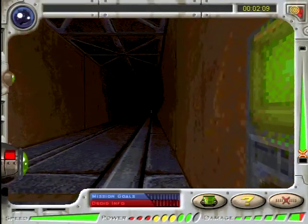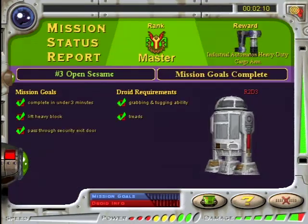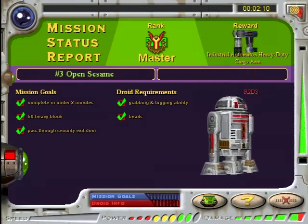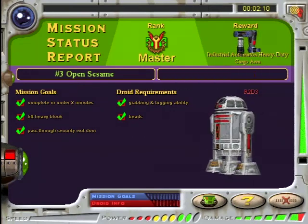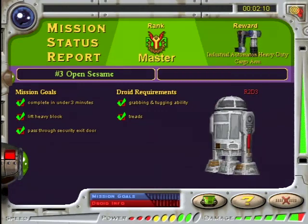And that's it! Yahoo! You've reached the rank of Master Droid Builder! Make sure you've earned that title on all the training missions — it's the only way to get all the droid parts you'll need to make it through the top secret mission.